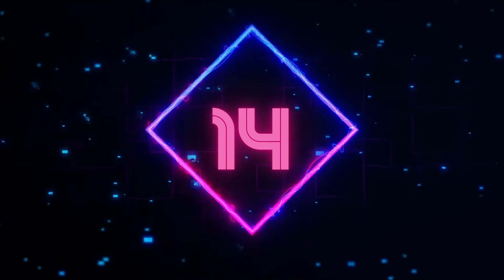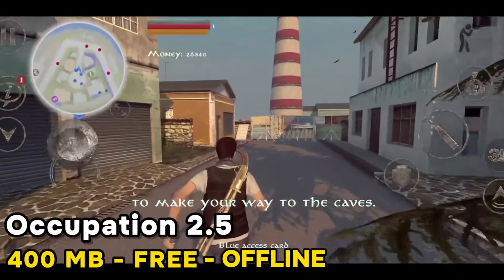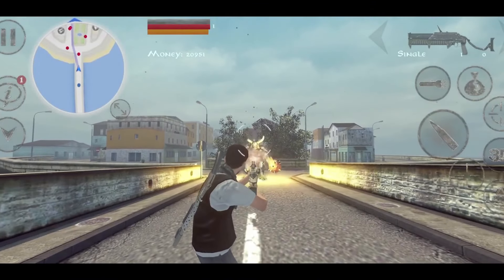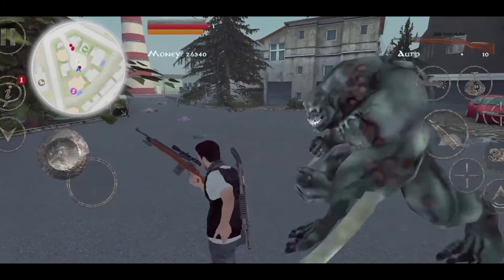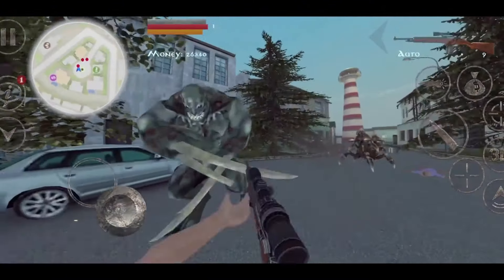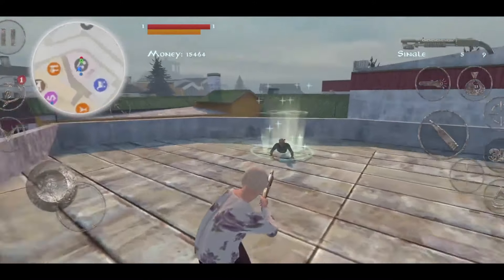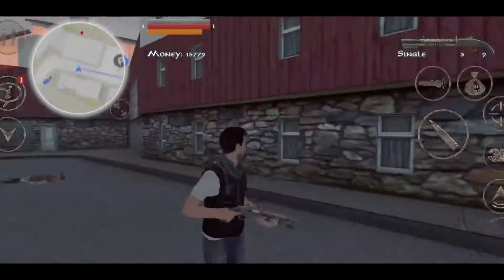Number 14: Occupation 2.5 throws you into a sprawling open world. You'll explore abandoned buildings, battle hordes of the undead, and team up with other survivors. This game delivers a surprising amount of depth for a mobile title with its mix of resource gathering, crafting, and intense survival action. Sure, the graphics aren't cutting-edge, but the gameplay is where this one shines. If you're looking for an open world survival game, give this one a chance.